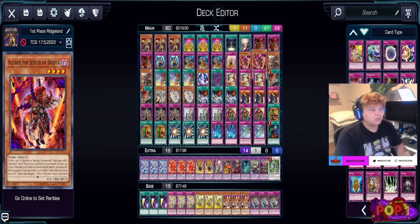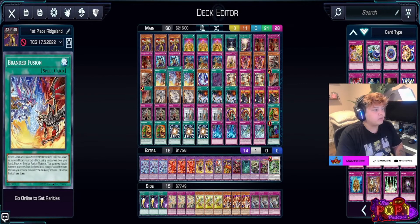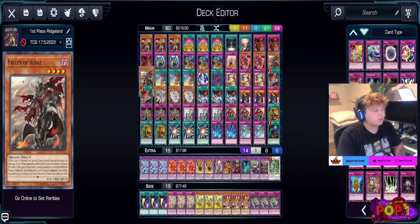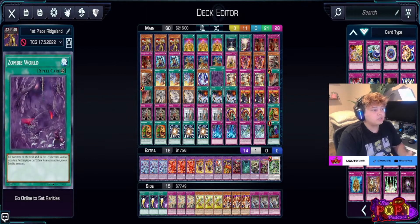We have two Fallen of Albaz — three makes it bricky, two is fantastic. We use three Branded Fusions in conjunction with Fallen of Albaz and Necro World Banshee: send Fallen of Albaz and Necro World Banshee to special summon Lubelion, then chain to use Albion to get Mirror Jade. We can also banish Necro World Banshee to put Zombie World on the field — that's part of why we play this control variant.